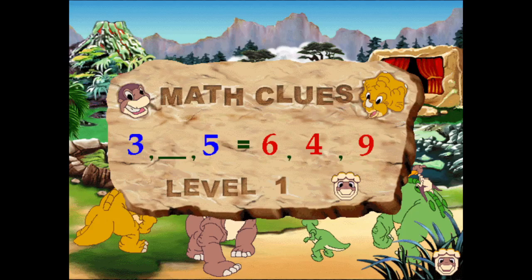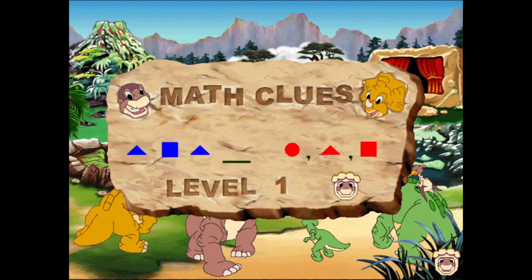Okay, when you see a problem like this, pick the number from the right side that fills in the series on the left. Now, this kind of problem is a series of shapes. You need to fill in the blank with the shape on the right that finishes the series. Here, the answer is the square. See how that works? Triangle, square, triangle, square. It's easy.